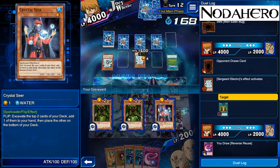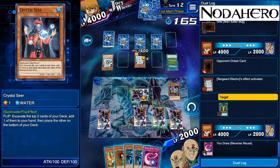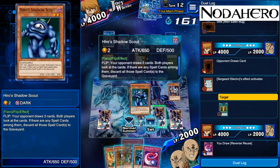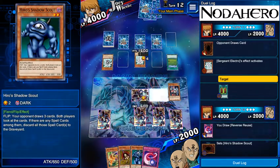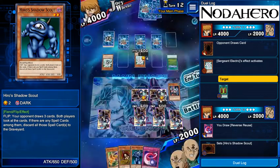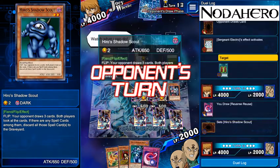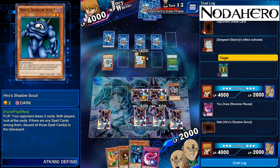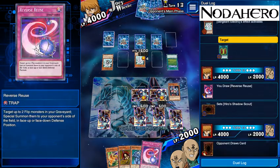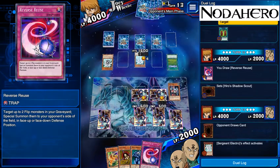We've got plenty of kill stuff in the graveyard also. It's time to start putting a little bit of pressure on his deck. We're going to play that Shadow Scout — he's functionally at nine cards. We play this Shadow Scout putting him functionally at six cards. With Reverse Reuse getting back two Shadow Scouts we'll put him at zero cards plus any draws, so we're doing okay.